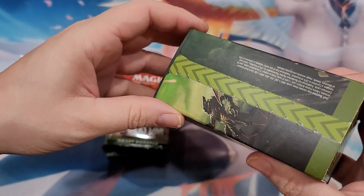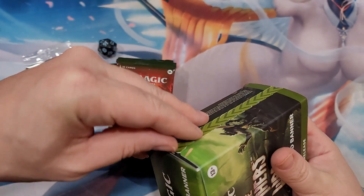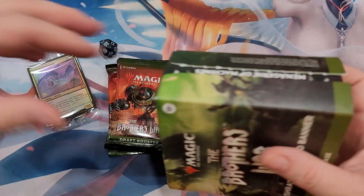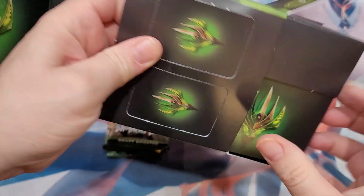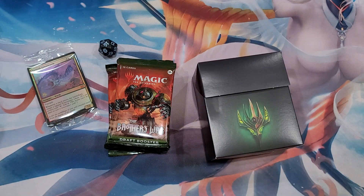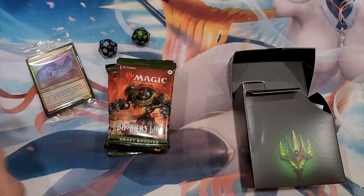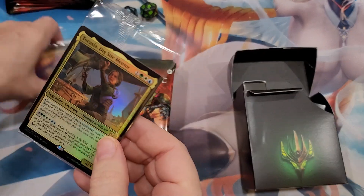Now we're gonna go ahead and hit the Brothers War Mishra's Burnished Banner box. Sorry about the cat - it's my roommate's cat, just going crazy. So yeah, think about it - between Wizards, nobody can keep up with the product. They're producing too much stuff, people can't afford to purchase all that stuff. And then the Wizards 30th Anniversary thousand-dollar four-booster packs - what the heck are they thinking?